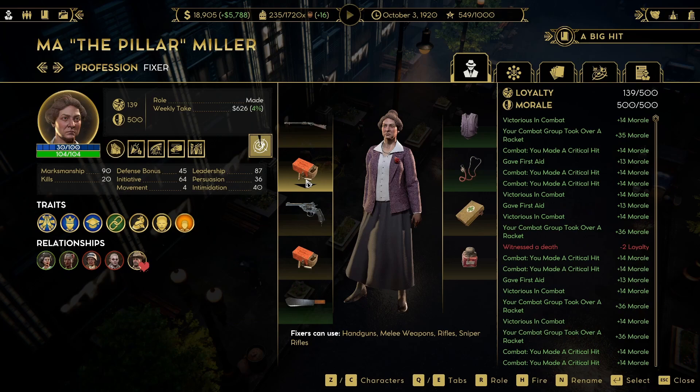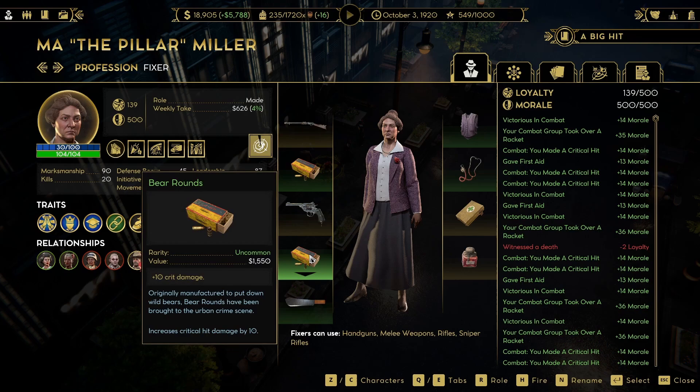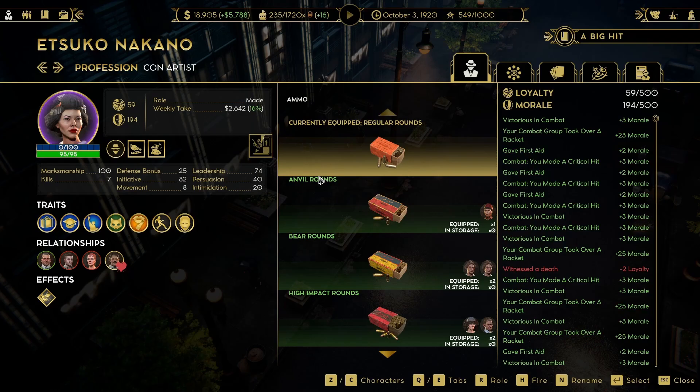Extra crit damage — it doesn't have a lot of crit on it. Why don't we get crit chance instead? That way we have a little bit higher crit chance on this. Same policy here — this is just straight damage because that's so good on that gun. She will never use pistols, it doesn't really matter. 14% base crit — that is not terrible, actually. Why don't you get the crit damage? 20% crit, not bad. Bear rounds all around for Ma — Ma the bear hunter. I think we're out of special bullets. Itsuko, you get nothing.